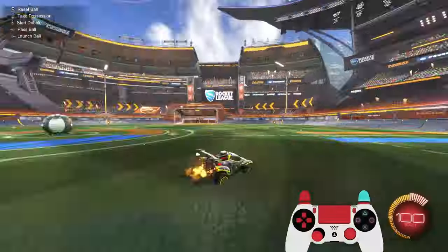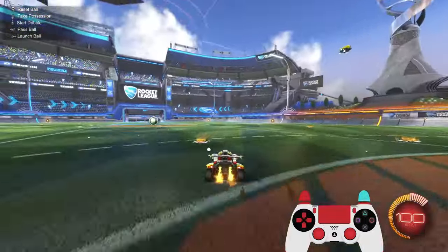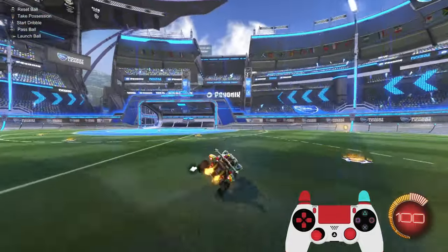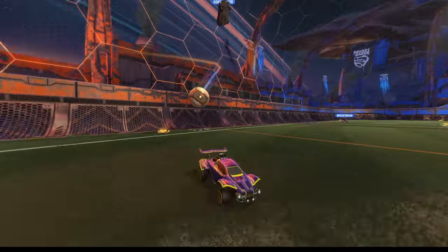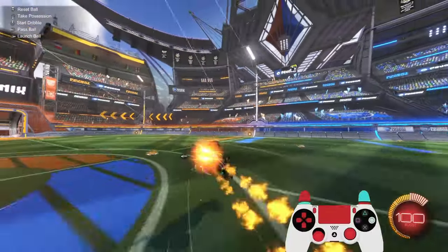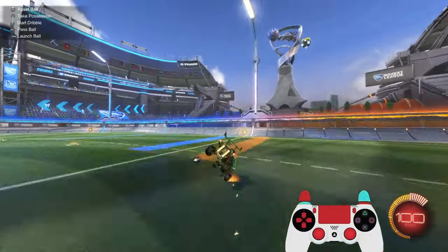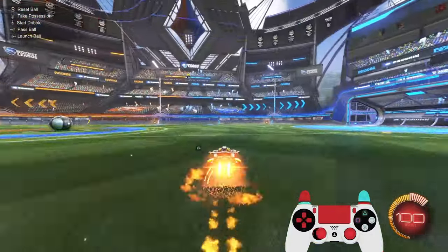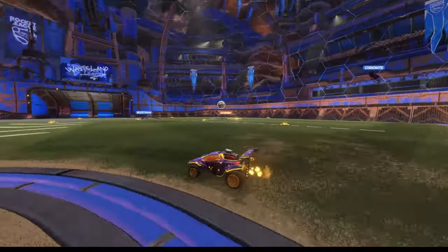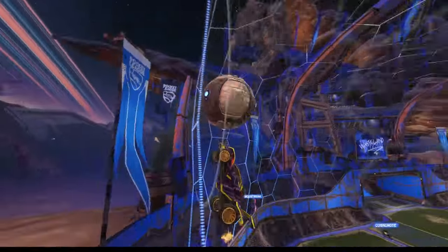Step one: diagonal flip, aiming for 11 o'clock on your joystick, or 1 o'clock if you're flipping to the right. Step two: flip cancel — pull back on your joystick immediately after starting the diagonal flip. Step three: add your air roll and boost to the flip by holding boost and air roll before starting the flip and keeping them held until completing the flip. Also, you'll want to power slide when you land so that your car keeps moving in the direction you want.